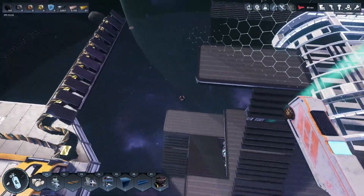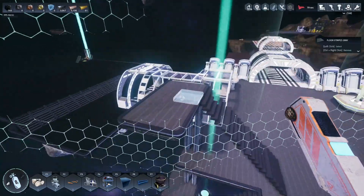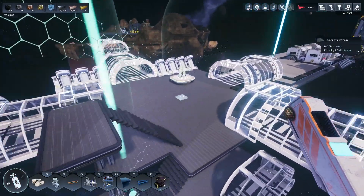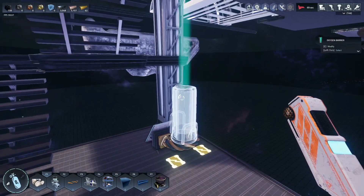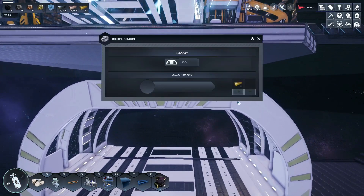We've got our staircase going down a level. There's going to be an upper level — I might go up a little bit more. We'll probably put some sort of thruster bridge type thing for travel. I've got our barrier down here, and here's our dock — this is where we're going to call our astronauts.